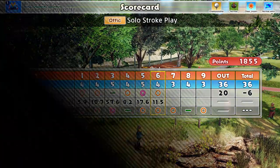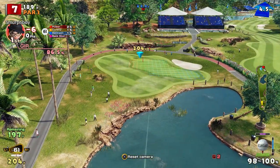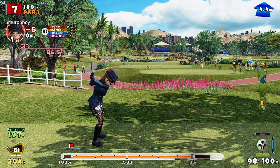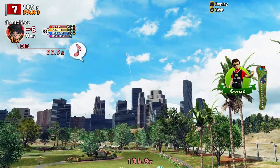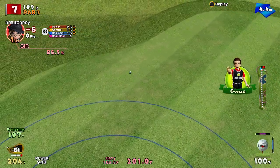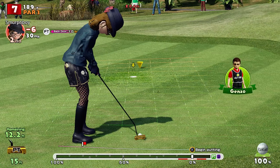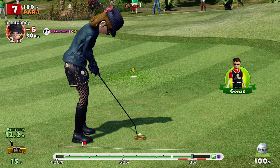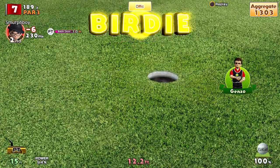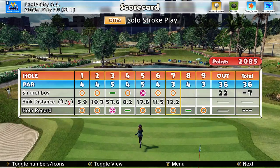Hole seven, par three. We're downwind, six iron, downhill. Missed the ultra spin, just got standard spin — it's going to kick on. It's on — 12 footer for a birdie. Yeah, bit of break at the end, sloping up. Never came back to me — that's the backdoor ability there, decided to just drop in the hole. Slow enough it got sucked in — lucky. Seven under.